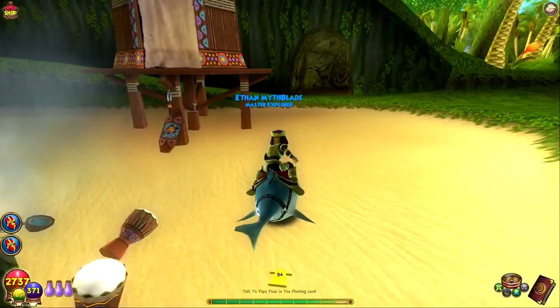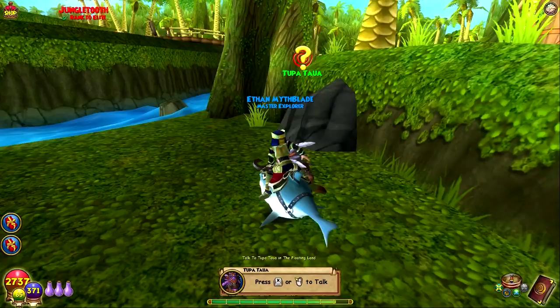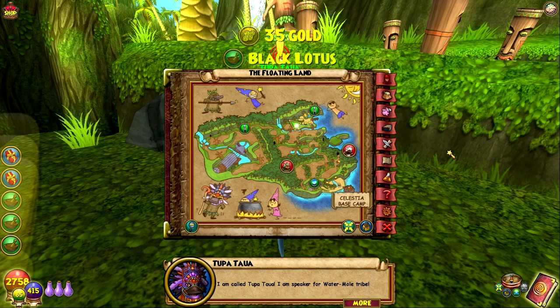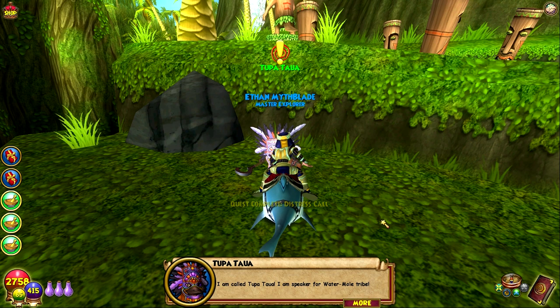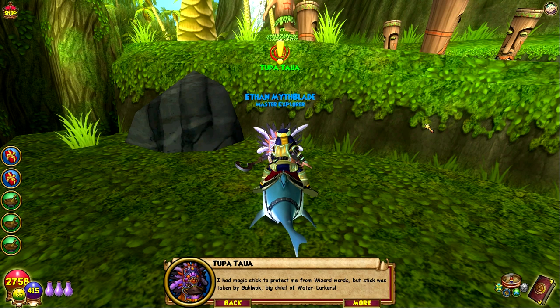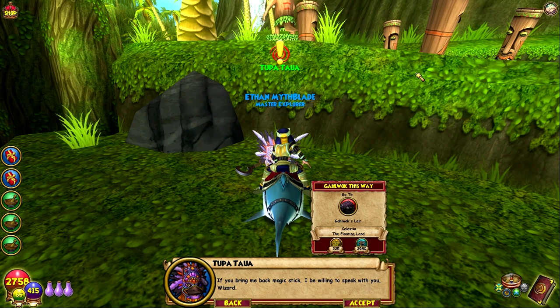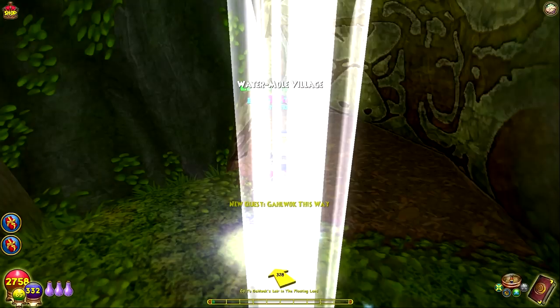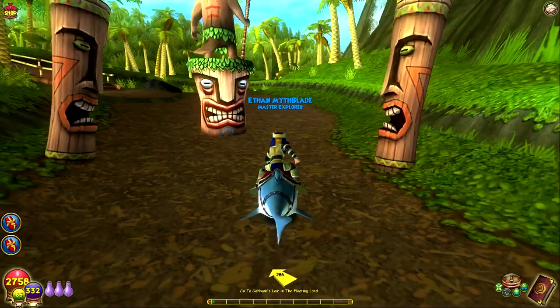We'll go talk to Tupatau — look at his little grove, how close everything is. We leveled! Team hype, level 59! Tupatau says he is the speaker for the water mole tribe but he can't speak to us because we're a wizard and he can't trust wizard words. He had a magic stick to protect him but it was taken by Galwok, big chief of the water lurkers. If we bring back the magic stick, he'll be willing to speak with us.